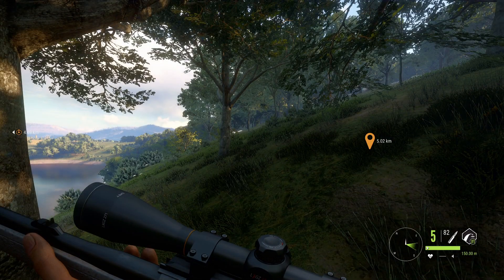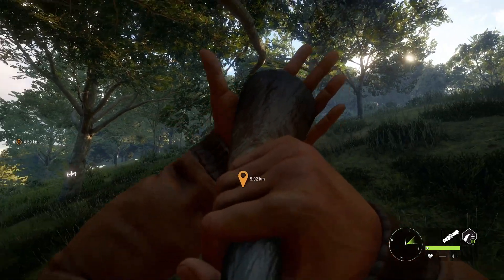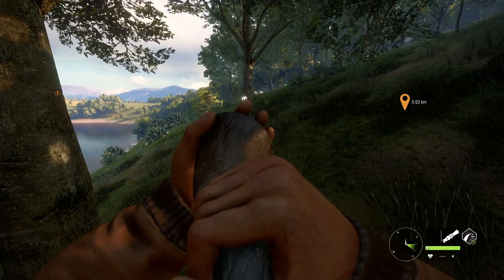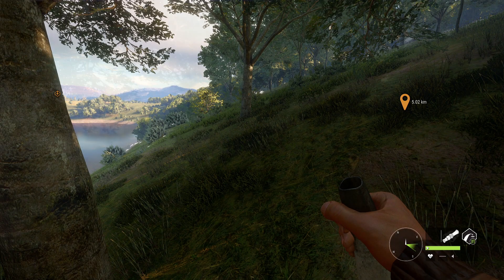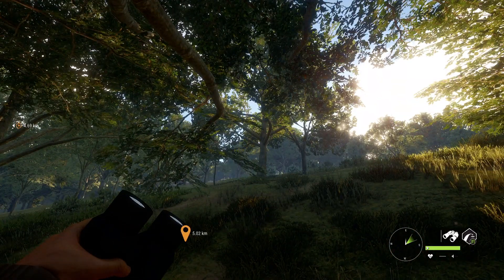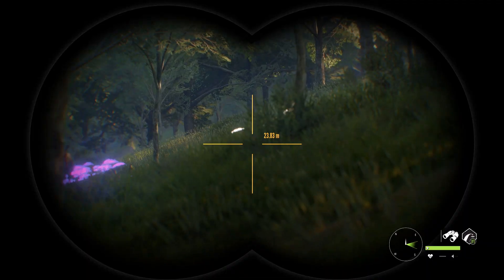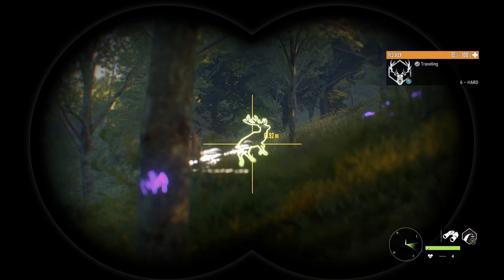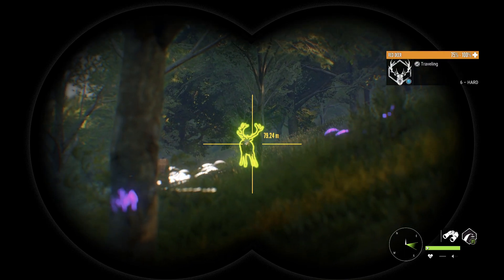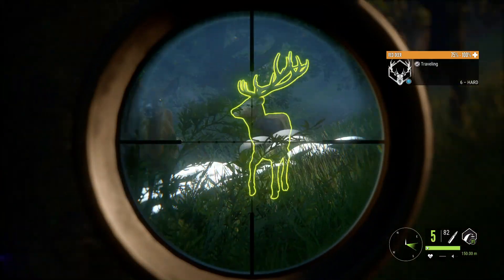I heard a red deer calling down here, so we're going to shoot a couple calls and try to get him to come in. Right now is red deer drinking time, so he should definitely be coming in — he's not too far, right below that hill line. I can see the antlers right there, we've got one coming in and he's going to be a level six.